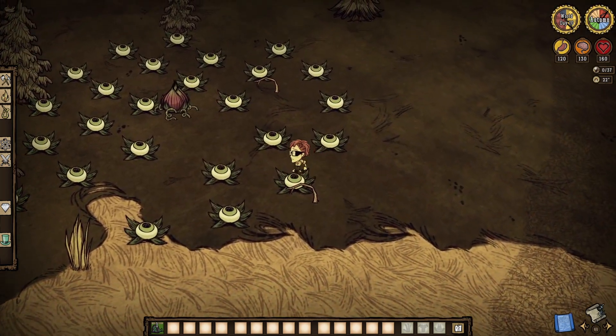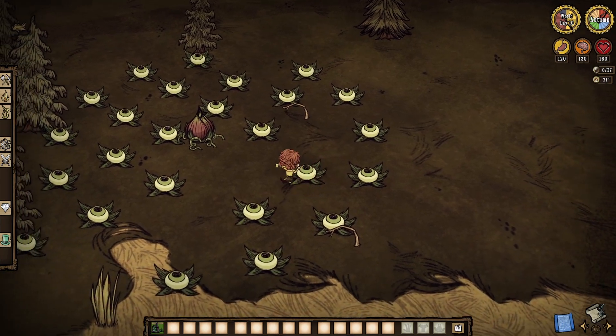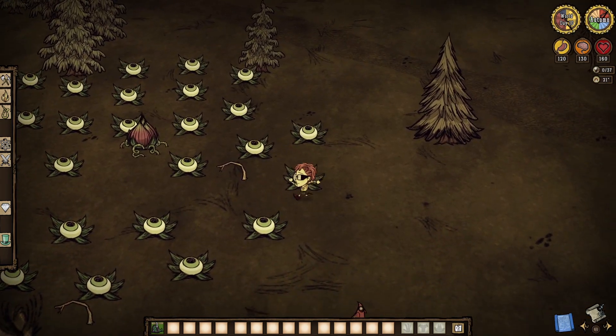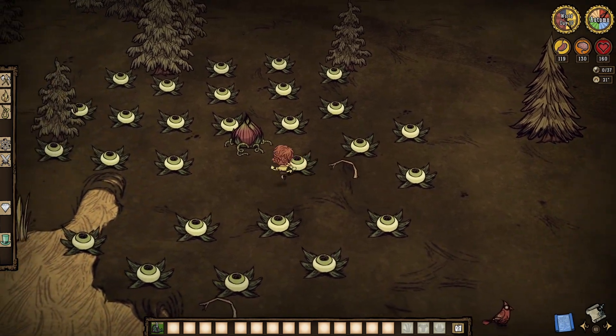The eye plants won't attack, nor will they retreat when she takes the lure's meat. Good stuff. Just think Wormwood, but way before Wormwood was a thing.